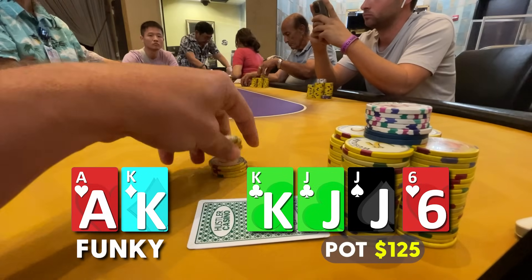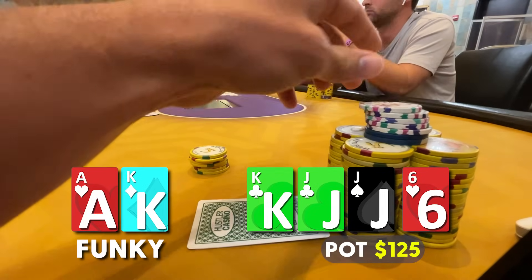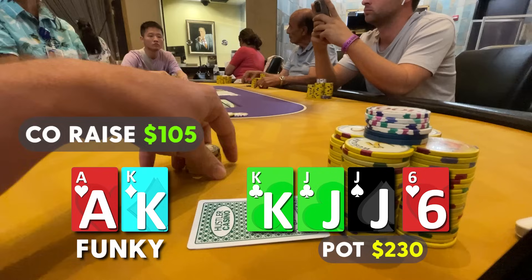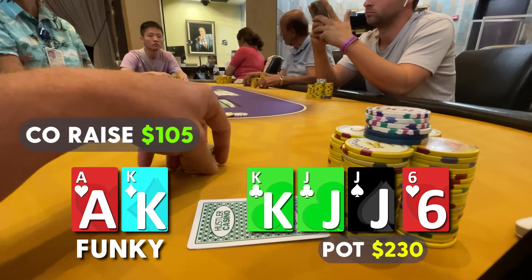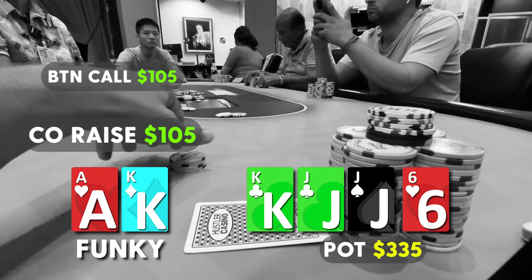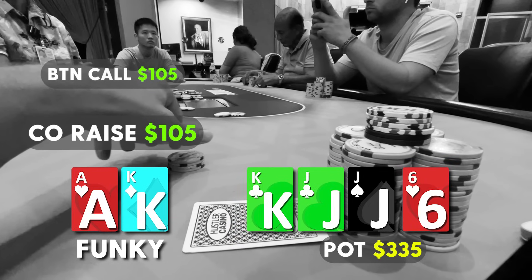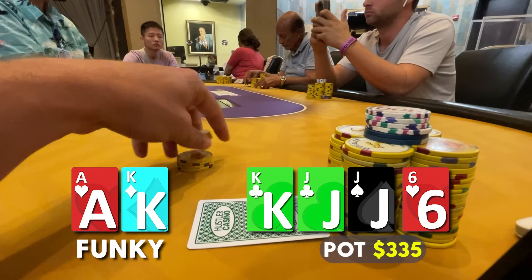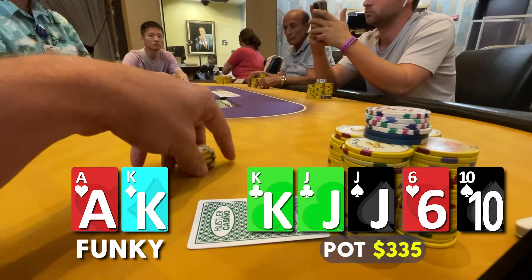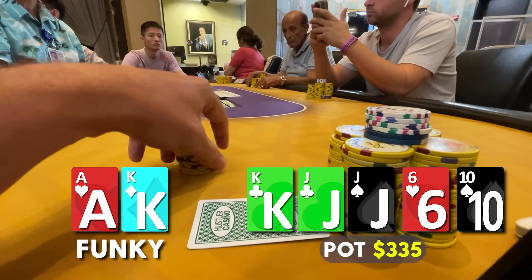On this blank card, I don't think our opponent can have pocket sixes a lot, so this is essentially a blank. We're going to go for value against another king and straight draws, flush draws again like we did on the flop. We bet $105 and the button calls very fast. I think this is indicative of top pair or a flush draw, maybe a combo draw of some sort. The pot has blossomed up to $330, and the river comes the ten of spades.